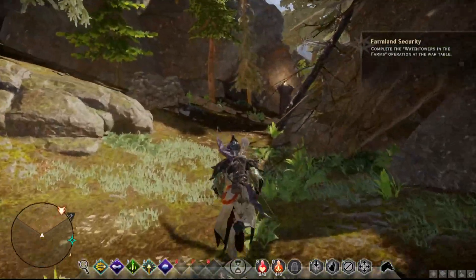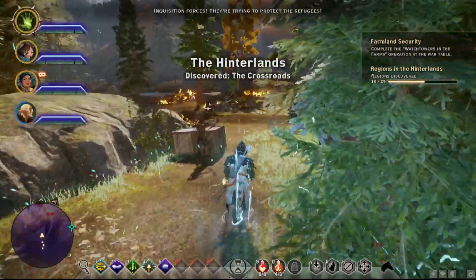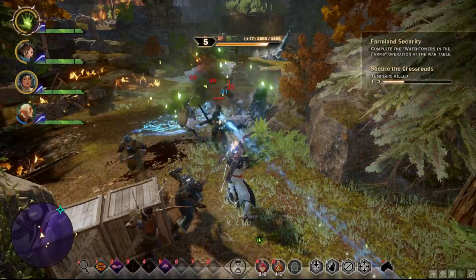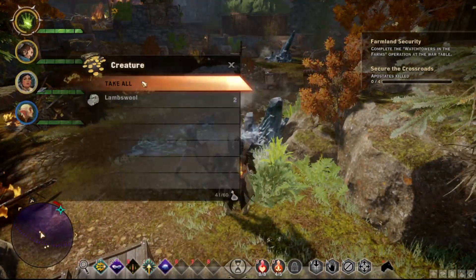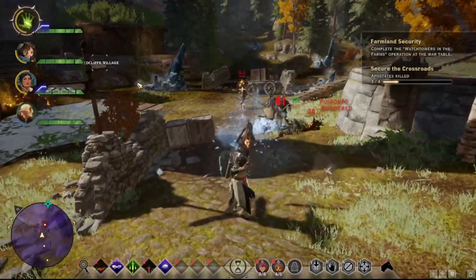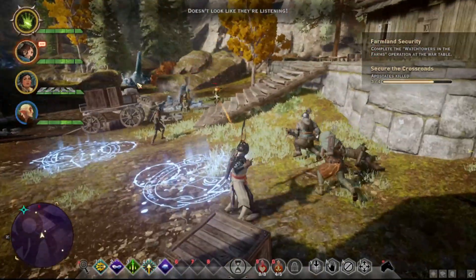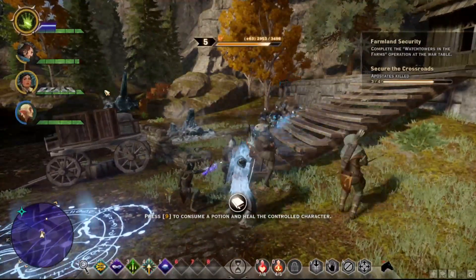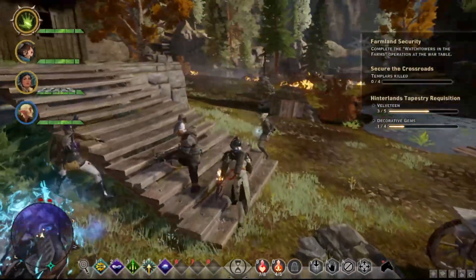Took some damage but whatever. The game is loading some things up. I'm going to a main quest area — I don't mind that actually. Inquisition forces are trying to protect the refugees, looks like they could use a hand. Let's get going — getting some loot. Oh, we're very close to level six actually, this is a good thing. We are not templars, we mean you no harm — doesn't look like they're listening. Oh, we got decorated gems!